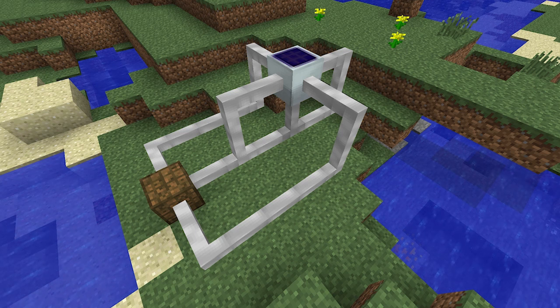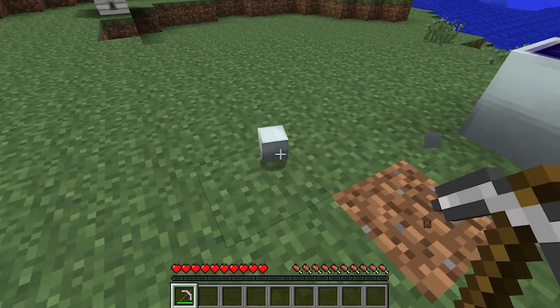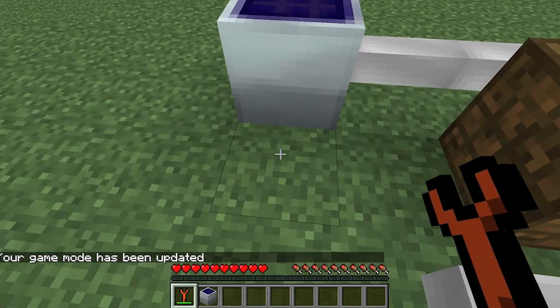The solar panel will output energy from any one of its faces, except for the top one. Avoid using any type of pickaxe to try and pick up the solar panel — if this happens, the solar panel will be removed and leave a generator block instead. You won't have this problem if you use an Industrial Craft wrench, which is the orange one.